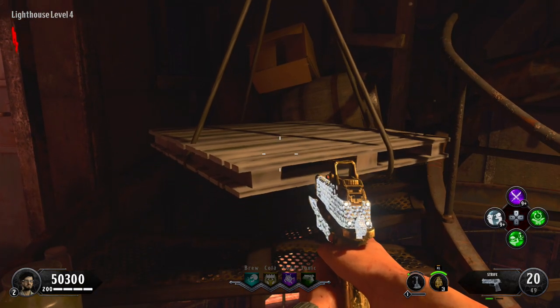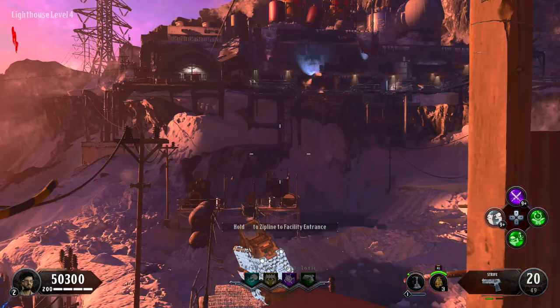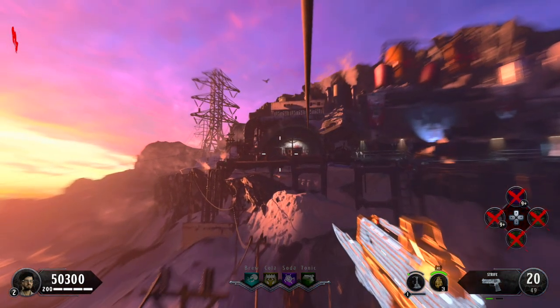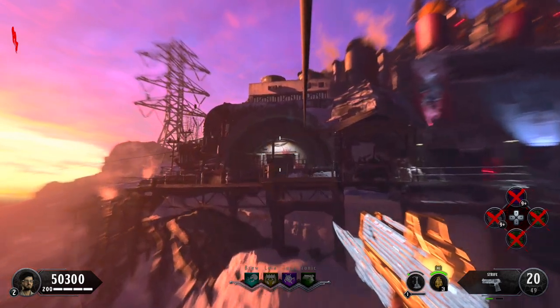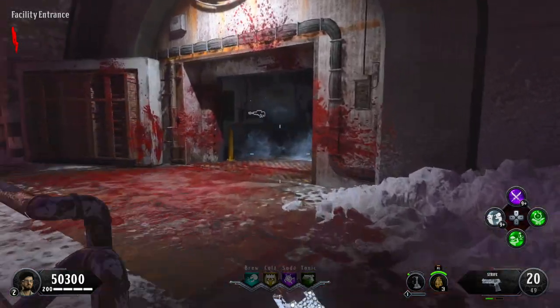Once you're inside the facility and you just land down from the zipline, make your way inside and take a sharp right into the first room. Then once you go into the room, take a left and look inside this washing machine — there will be a punch card there.